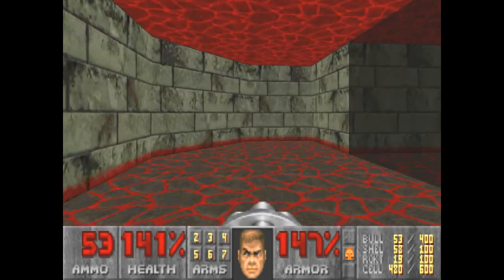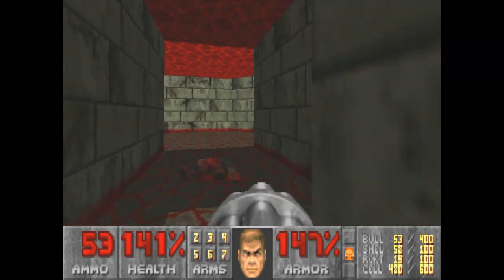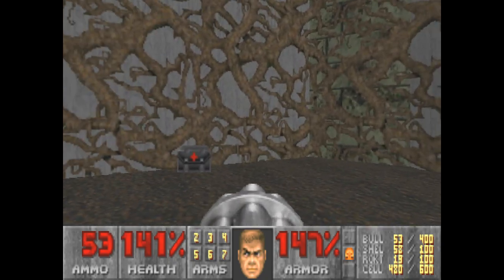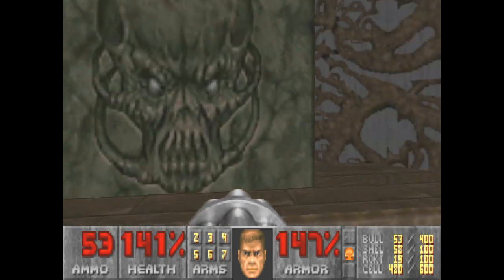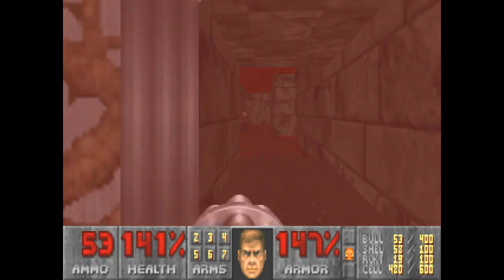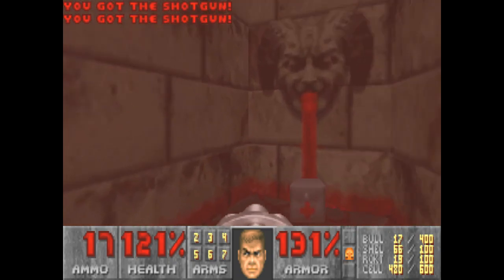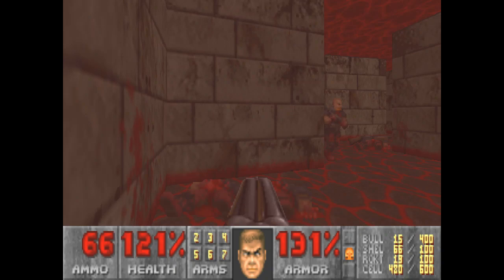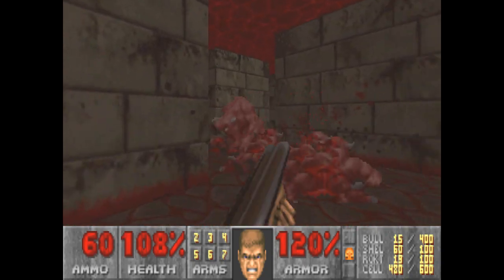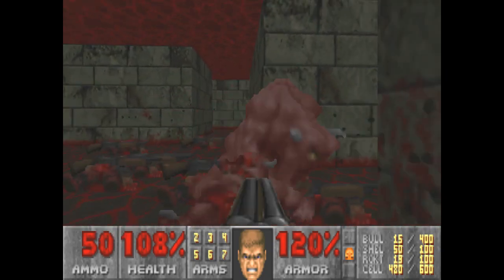Wait, how do I get out? I guess I have to use the teleporter. Now, I'm doing it out of order — that's weird. I'll grab that berserk pack. Let's head back in. Now we're officially in the star section of this maze.